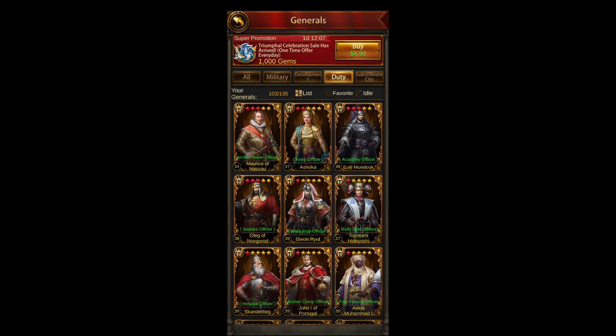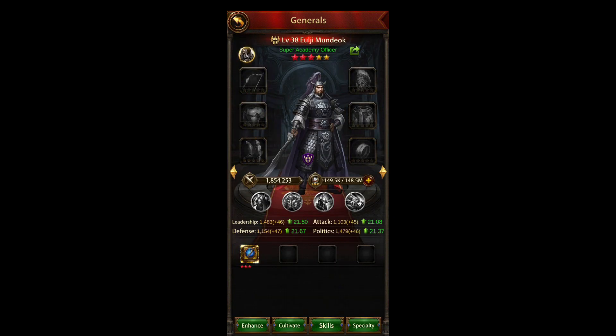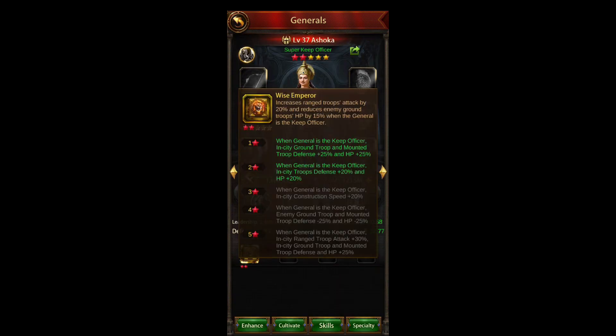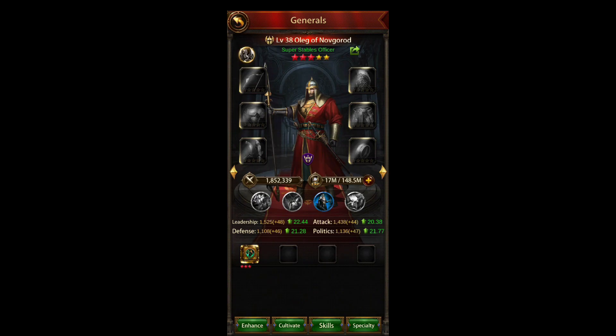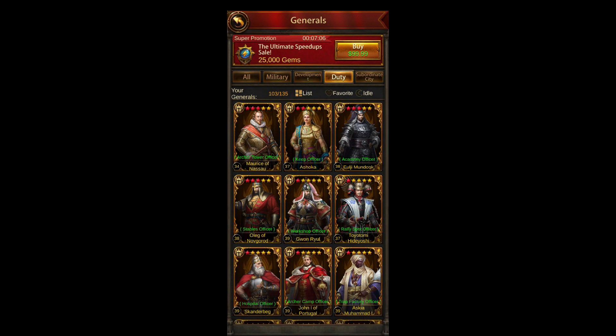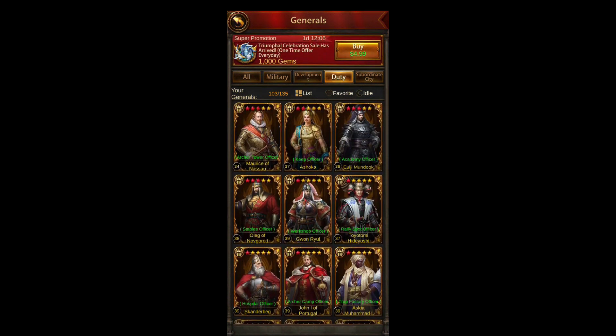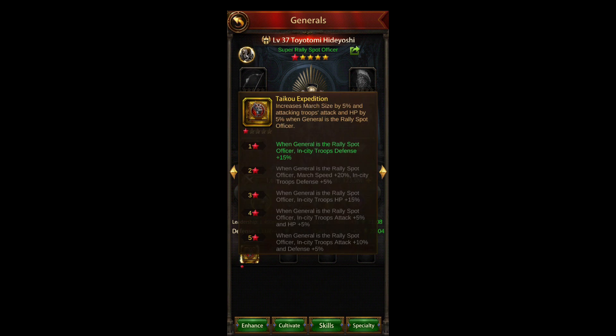Moving on, we'll go into generals. Your duty officers is a big place where you can gain buffs. If you have them on — say Ashoka on your Keep — her main skill is Wise Emperor, which increases your range troop attack but also decreases enemy ground HP. You can star them up to gain more percentage. A lot of these are free out of the tavern — there are a few like Ashoka and Maurice that aren't free, but the rest are free to play. Get in the tavern, spin, and try to level those up with stars.